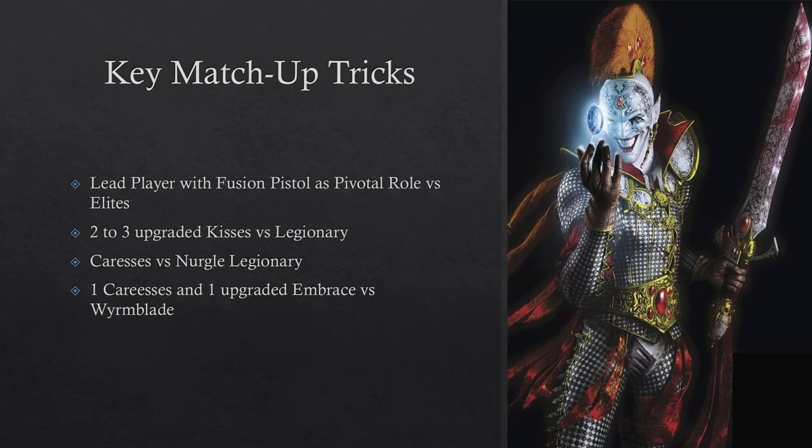Key matchup tricks from tournament experience: use the Lead Player with Fusion Pistol as your pivotal role versus elites, activating him last on Turning Point 1. Move, dash, Fusion Pistol someone — give him Melodrama so he has Balanced since he's hitting on 2s anyway. If you win initiative he can move, charge, kill an elite, then shoot another marine — potentially killing up to three marines before going down. You likely give away Headhunter, but trading 2-3 marines for Headhunter is worth it.